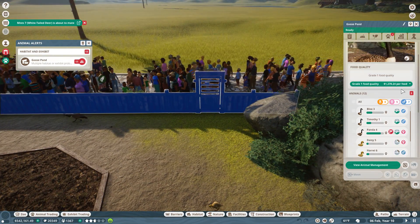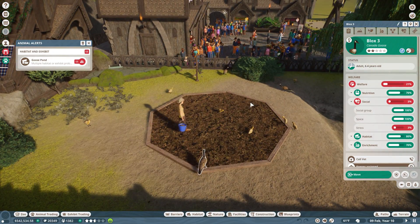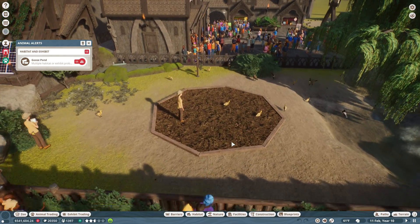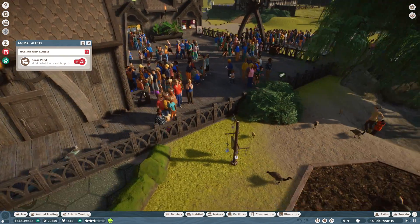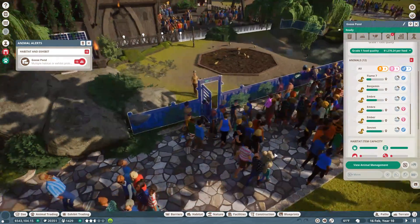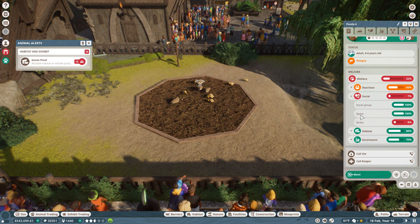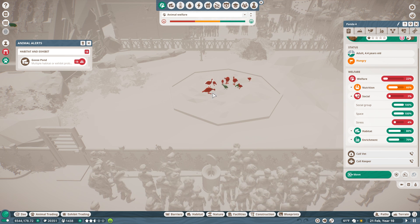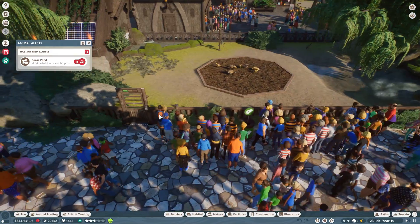Multiple animals have low welfare - uh oh! Why is it? Are they stressed? They're stressed and trying to hide! You guys were totally fine with everybody staring at you just a second ago. How are we going to make this work? They were totally fine just two seconds ago. Maybe it's because there are too many geese in here now? There may be too many geese, and the parents are just agitated because they're worried about their young ones. I wish I could see animal welfare details for stress.